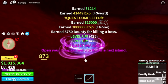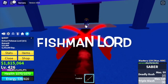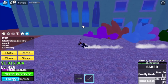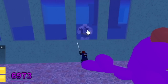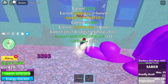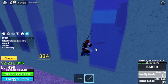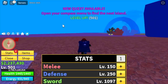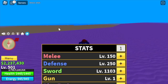Next stop is the Underwater City. Target here is the Fishman Lord. Just lure him and use your M1, and that's it. Grinding is really fast. Server hop here until you reach level 500. Once you reach that level, we are leaving this area. Stats: melee 150, defense 250, sword 1103.